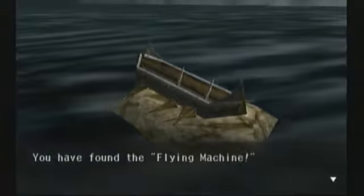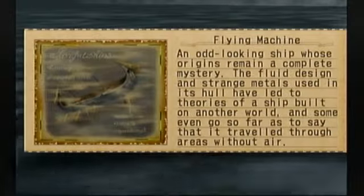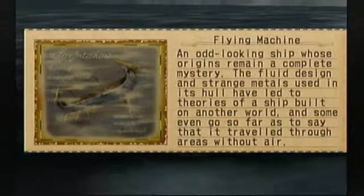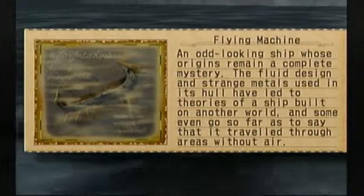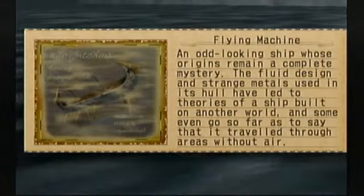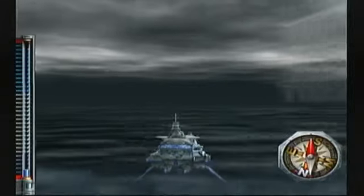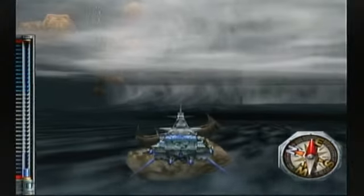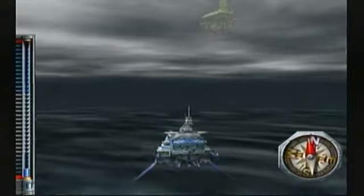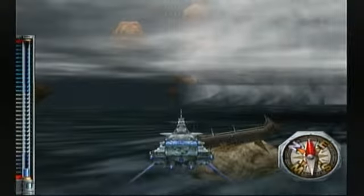And here we have the Flying Machine — an odd-looking ship whose origins remain a complete mystery. The fluid design and strange metals used in its hull have led to theories of a ship built of another world, and some even say it traveled through areas without air. This is on a small island next to a giant vortex in Lower Sky, underneath Shrine Island.